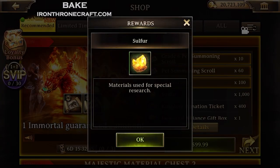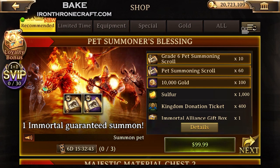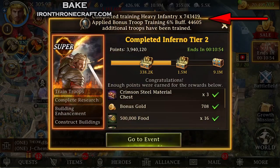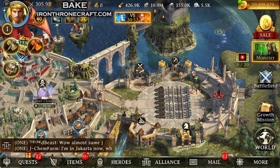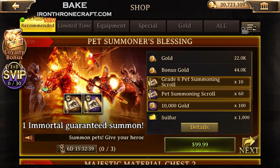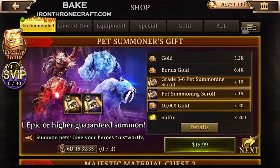They also threw in a whole bunch of Sulphur, which is really good value. This is why Grade 6 guaranteed is good — look at this right here: 44,605 additional troops have been trained. If you don't have your Fawn at max level yet, this is really good, because Fawn at max level gives you lots of extra troops if you are doing very large troop training.